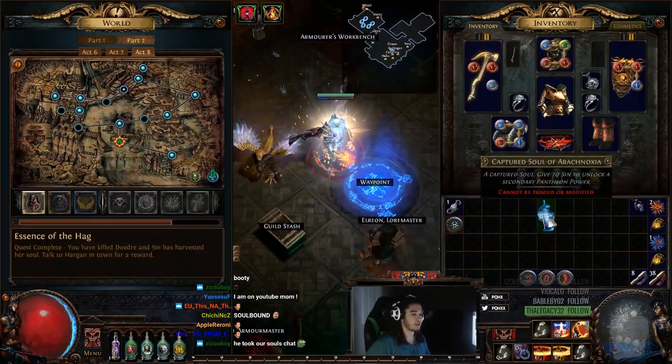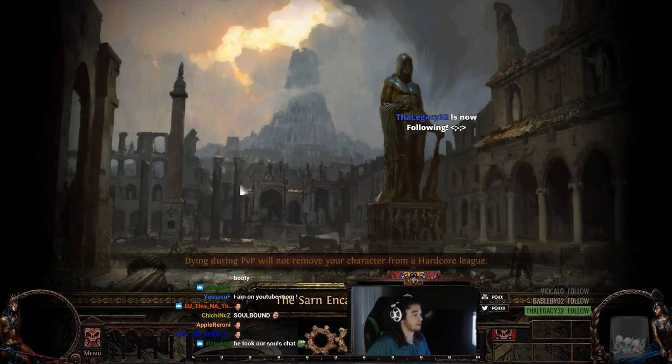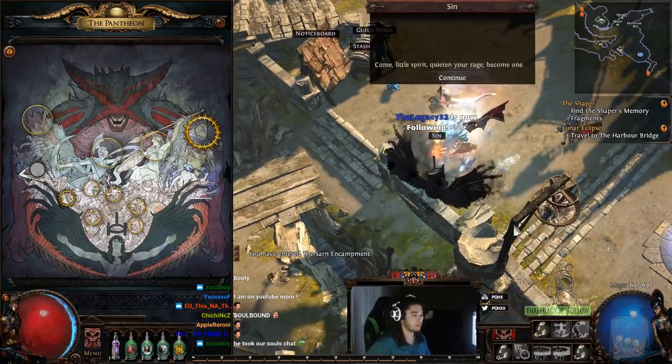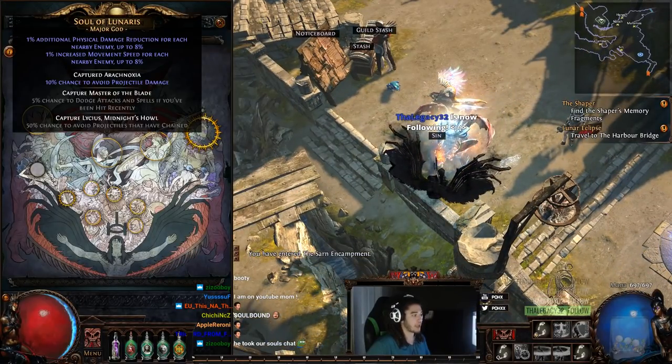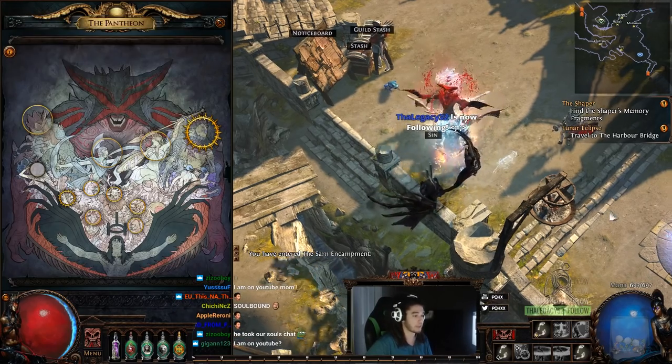So all you have to do with this new Captured Soul is go to Sin, who should be in Act 8 here on the left. All you've got to do is just talk to him, and if you look at your Pantheon, it should automatically apply. You now have the next tier, and you would just do the exact same thing to tier it up again.